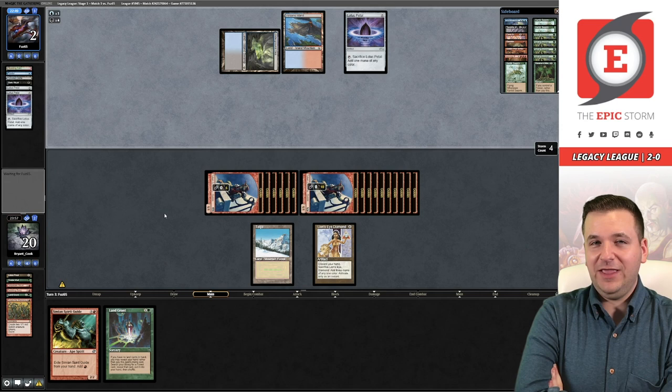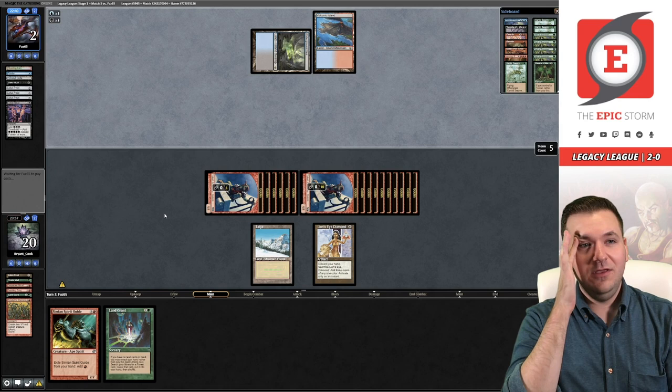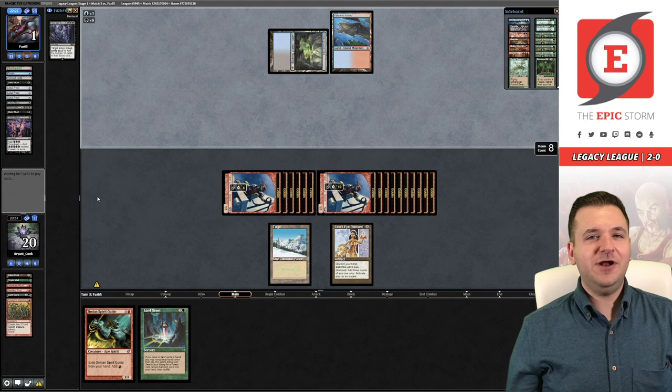Oh they have it. I've lost to Peer only twice over about 2,000 matches at this point after resolving it. Our opponent still has a land drop too. Oh, they're not on TES — they're on straight turn-to-the-Abyss, like the Peer deck. That's interesting.